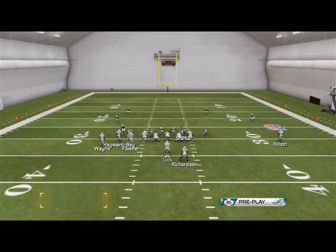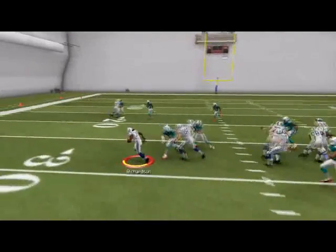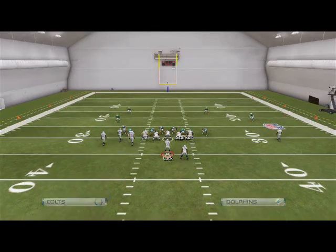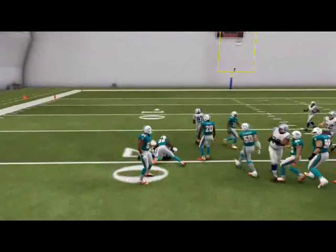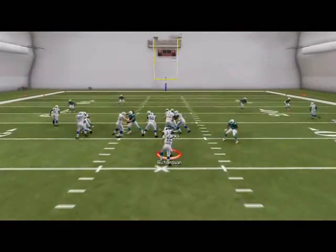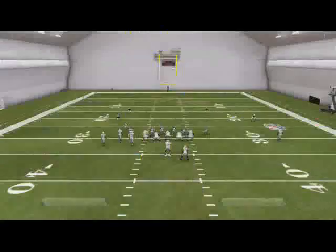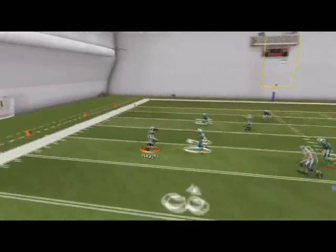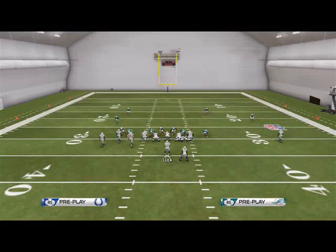So that's the base formation, guys. The main plays I run are the Deep Dig and the read option — a ton, because of the blocking. Three guys blocking on that side — look at that edge. They are going to seal that edge for days. I've not come up against anyone who can stop it if they option-play the quarterback. This is one of the best read options in the game. And the Deep Dig — I love that X route and the streak user catch. That's the base formation — I think it's one of the best in the game.